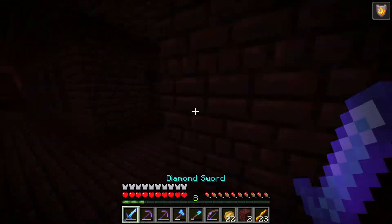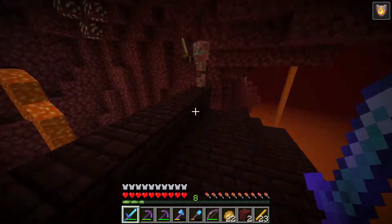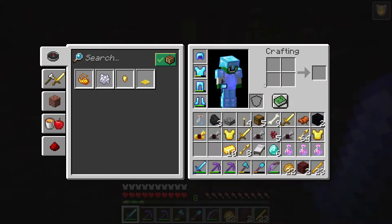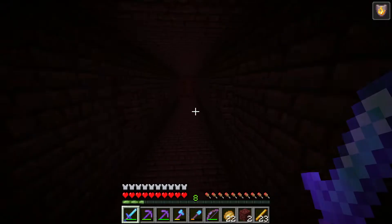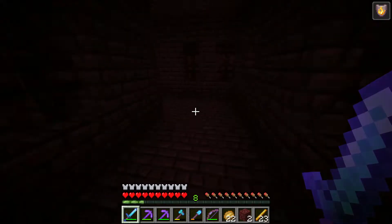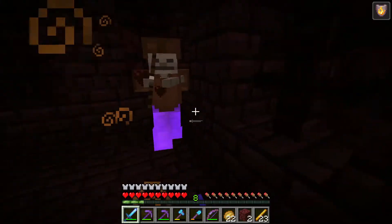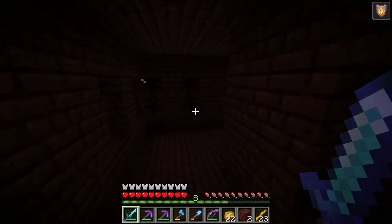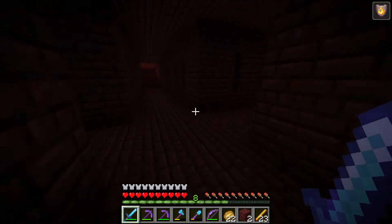It looks like there is a mob up here — just a zombie pigman. I can't believe all that loot — six diamonds just from about five chests. We'll just go through here. There might be something around the corner — oh, it's a normal skeleton, not a wither skeleton. I think he thinks he looks cool in his armor. Let's see what else we can find around here. It's funny, all these empty corridors — I would assume there'd be more mobs here.